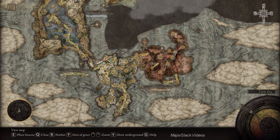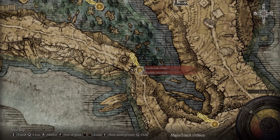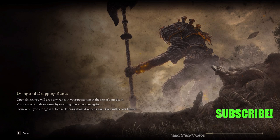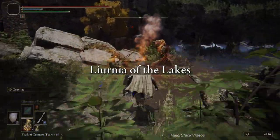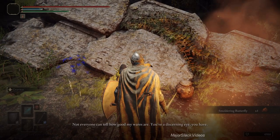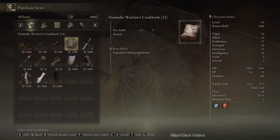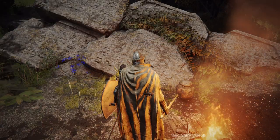That's pretty much it for Impaler's Catacombs prep. Let's do a quick tour of Liurnia Lakeshore and the Nomadic Merchant. If you're following the pure vagabond tank build you already have this cookbook, but just to show it — this merchant has the Nomadic Warrior's cookbook number 11, which will allow you to make crystal darts.